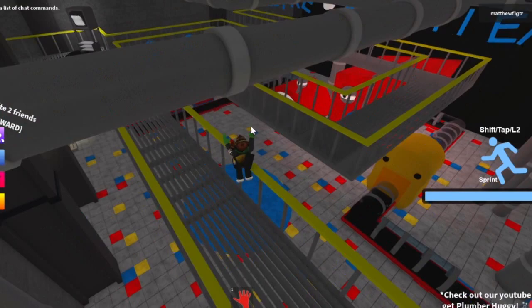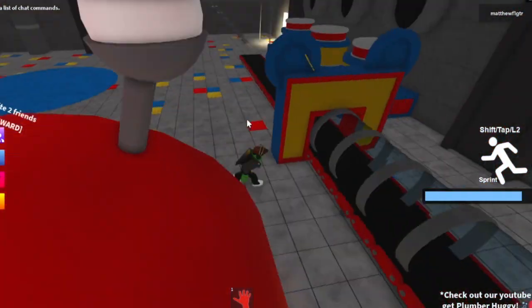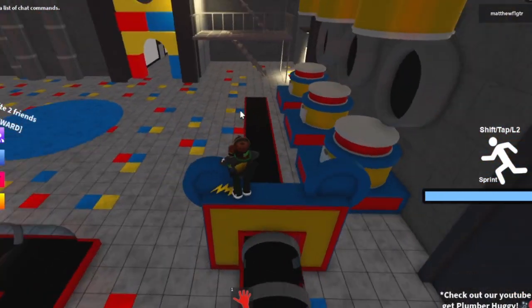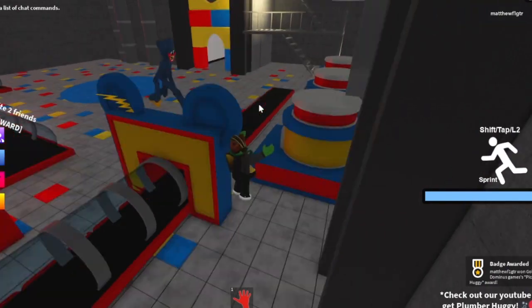If you want to get Pico, you want to go into this factory one right here. Once you go here there will be a bolt right here on the side of the machine. You want to touch that and you'll have your Pika huggy, which is pretty cool.